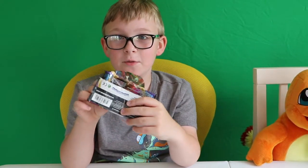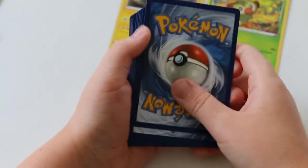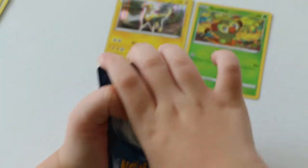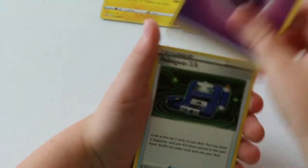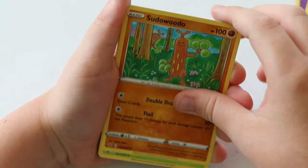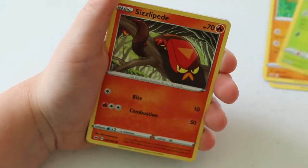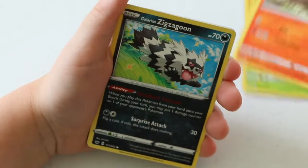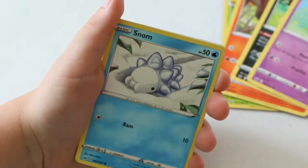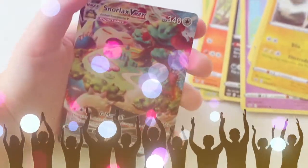Ok, let's get to pack number 2. By the way I had to open this ahead of time because it took too long. Here is the code. Card trick — Psychic Energy, Pokégear 3.0, Zigzagoon, Munna, Snom, Grookey. Full Tunt and then...